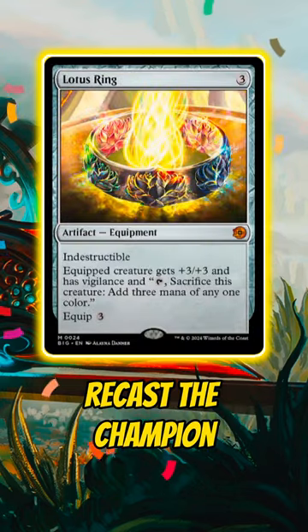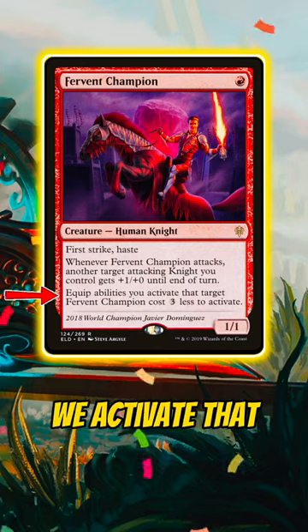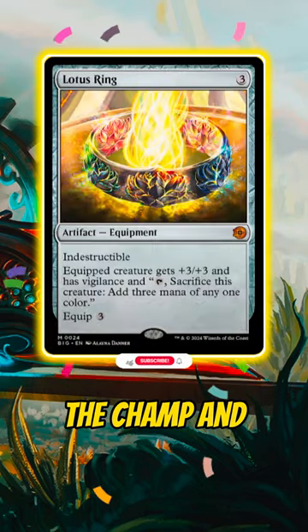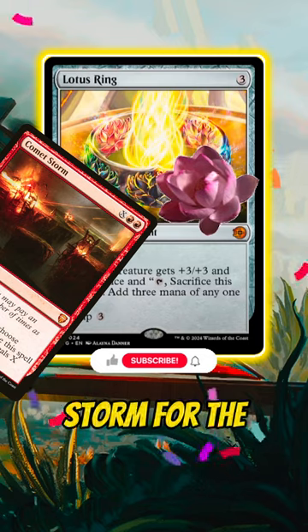We'll use one of the three mana we made to recast the Champion, and because equip abilities we activate that target Champion cost three less, we can re-equip Lotus Ring to the champ and go again. Infinite mana — Comet Storm for the win, anybody?